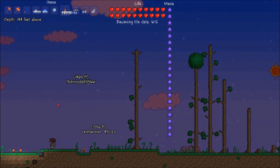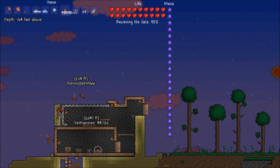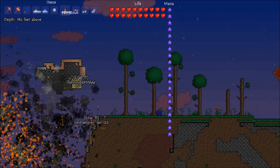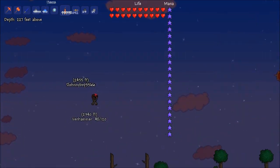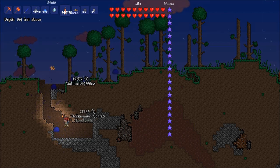I should probably just be dropping dynamite. Oh what a nice little house. I shouldn't have destroyed that - it looked kind of nice. Oh well. A little bridge. Oh how nice, I made a little house.